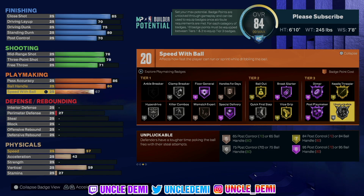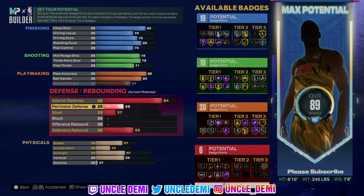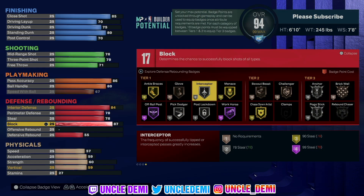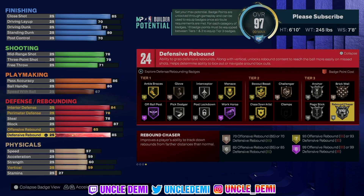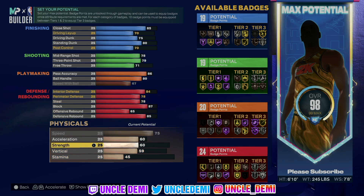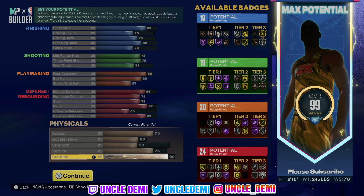And then of course you get unpluckable as a silver badge. But regardless you'll have more than enough badges to get everything you need. Now defensively it's actually pretty strong too — 84 on interior defense, 78 on your perimeter and your steal. The 78 steal will give you interceptor on silver as a tier 1 badge. 87 on your block for the anchor on silver. Then you wanna go 65 on your offensive rebound, 85 on your defensive rebound — that will give you rebound chaser on silver also. You have 24 defensive badge points to work with, which is insane. And then you have 75 speed, 59 on your strength, 75 on your vert, and 90 stamina. So you're looking at a badge point lineup of 19, 19, 20, and 24.